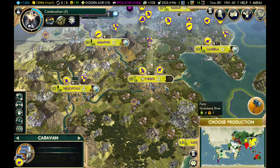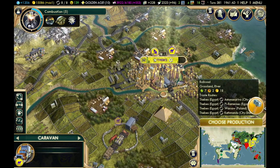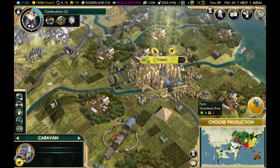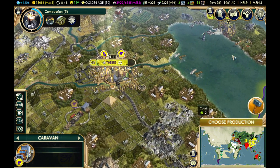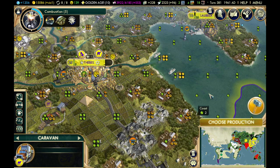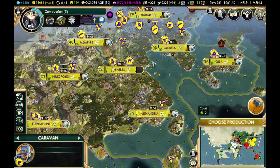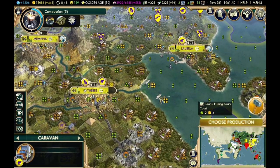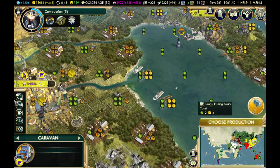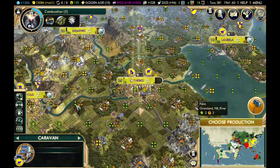You're going to want to work tiles that produce gold. This helps a lot if you're near a river or near the water, as water tiles will often produce gold. If there are resources on them — like pearls here, which are producing a lot of gold each — that's really nice. So that's one main way to earn gold.